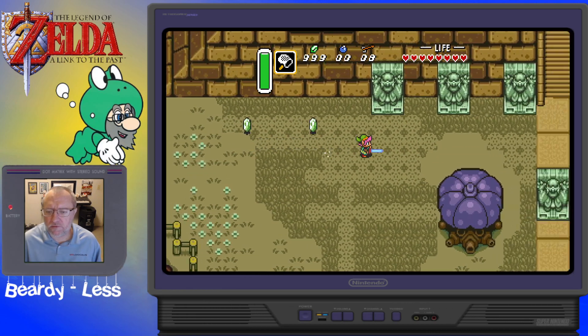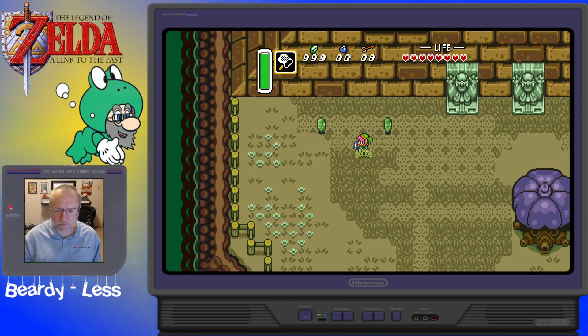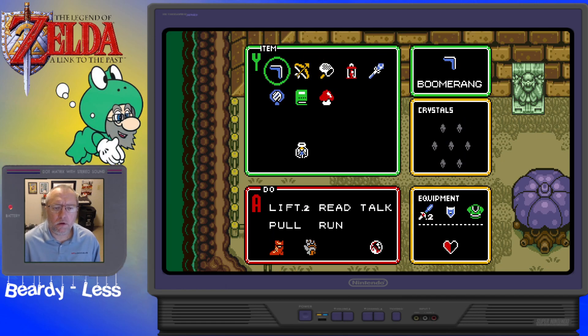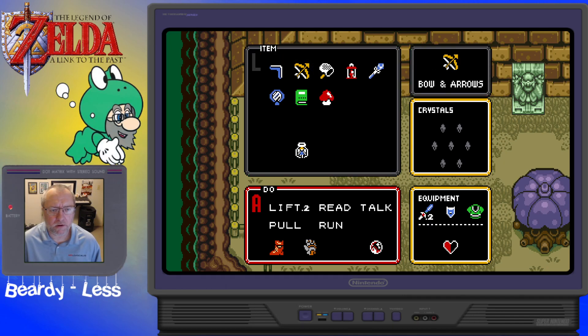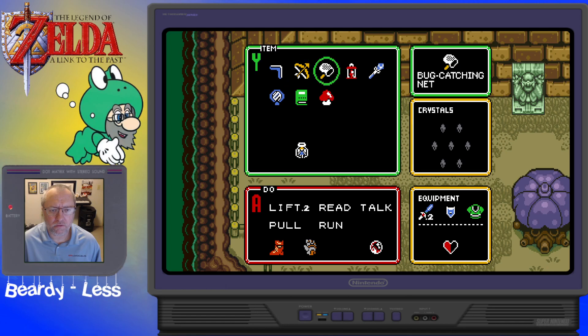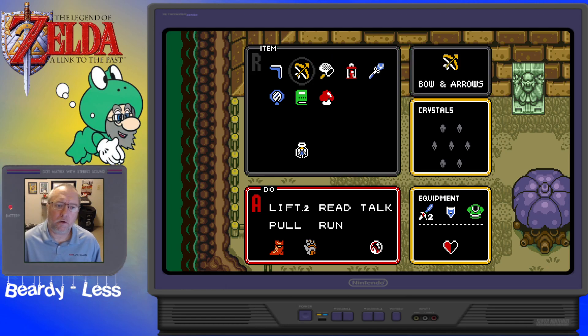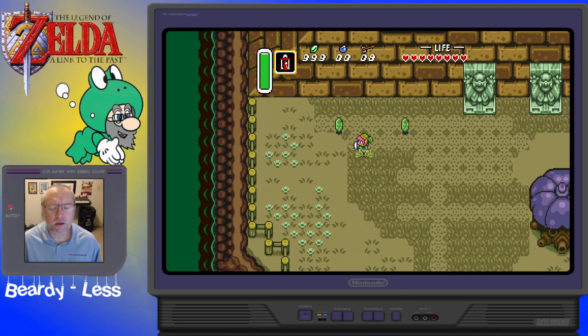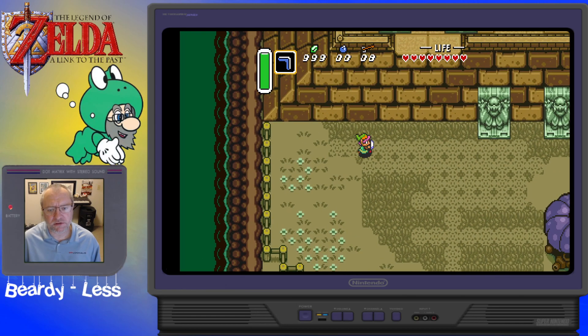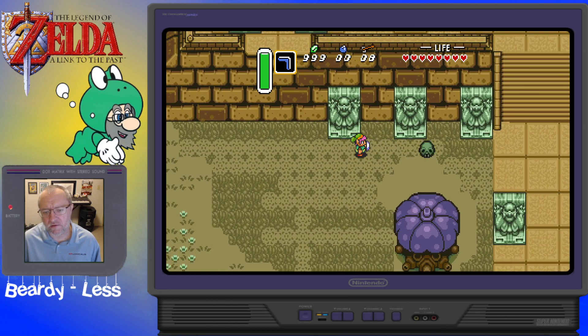The other cool thing is you can unassign those very easily. Go back into the menu. If you want to unassign X, for example, hold down X — it's on the boomerang, select it, move left. It's no longer assigned. Y was a bow and arrow — just drag it left. All the way left again, so now it's unassigned. Why would you want to do that? You can use L and R to fast-switch through items if you don't assign anything.